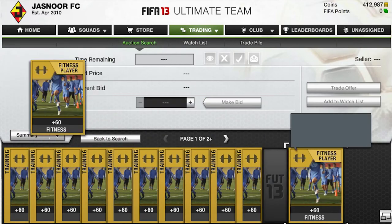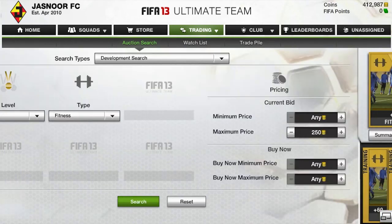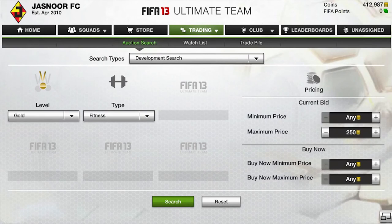You want a maximum bid price of 250 coins on them, and you should usually be able to win them. Then list them up for a buy now of 300 to 350 coins, and they should usually sell within 5 to 10 minutes.